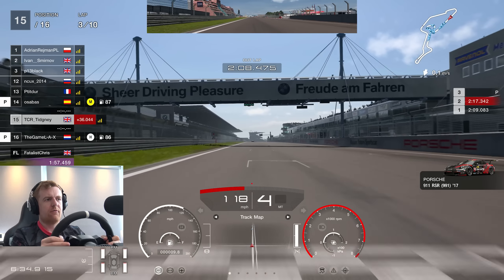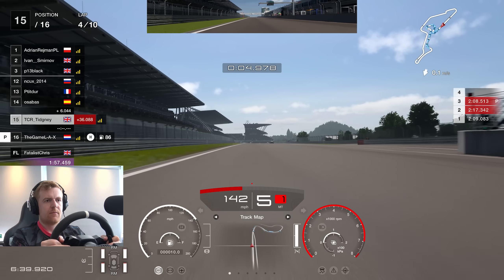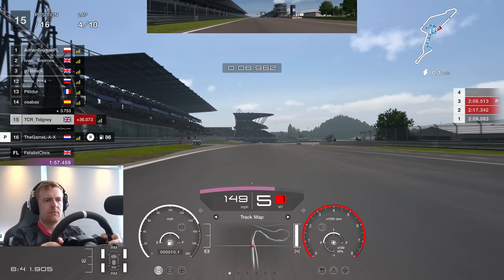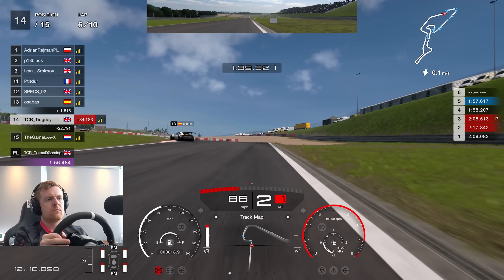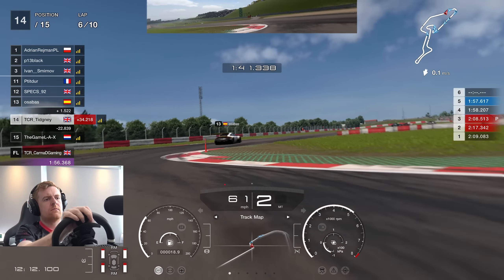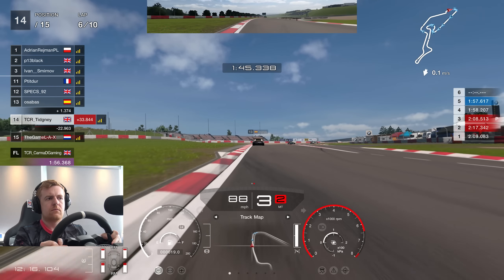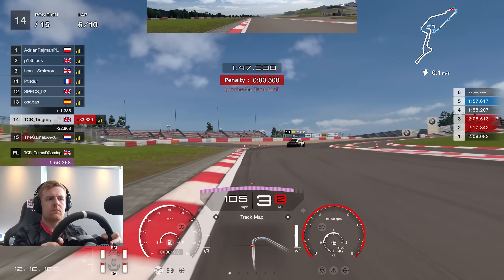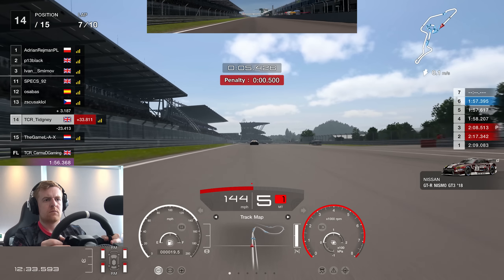It's like a really weird understeer — maybe it's just the car, I don't know. Especially in turn one, I had some weird understeer. I don't know if it's the wheel or the car, because obviously I've not done this combo. I did cut the chicane there — I am going to get served a 0.5 penalty, which is fair enough, as we fast forward and continue towards lap number 7.